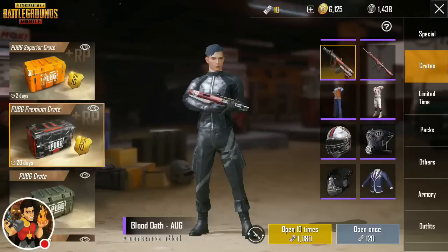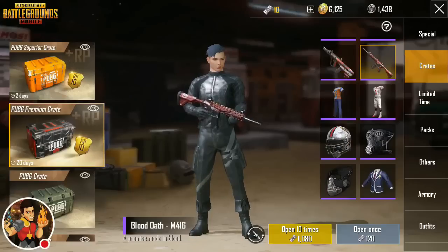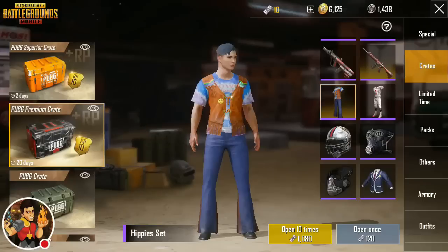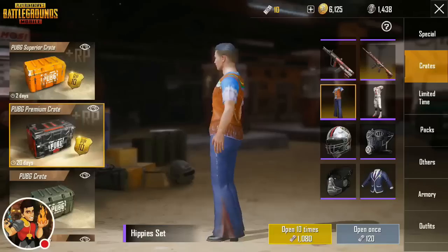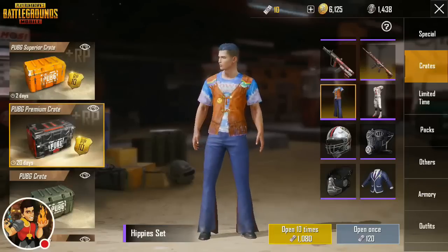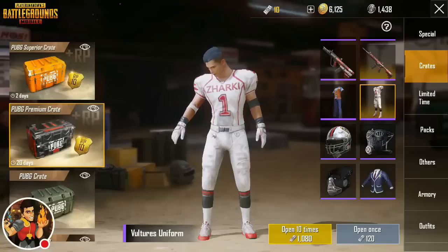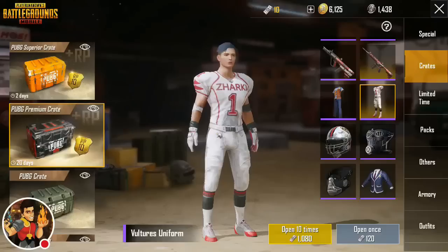Moving downward, I'm a little less excited about these. I believe I have the Blood Oath gun camo already — if I get it my heart will be hurt. We also have the Blood Oath M416 camo. These look a lot like some of the camos I already have. Now the Hippies set — I know a lot of you are going wild for this, but I have no interest. Up next the Vultures uniform — okay, this stands out, this is really cool.